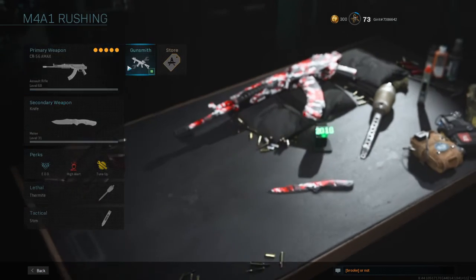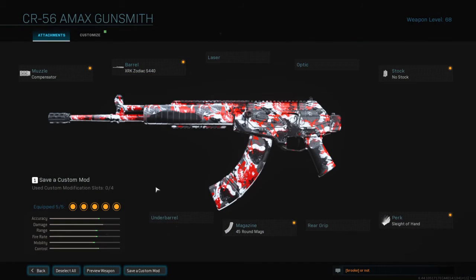For my fourth gun, the CR-656. Attachments are: compensator, XRK Zodiac S440 barrel, 45-round magazine, sleight of hand, and no stock.